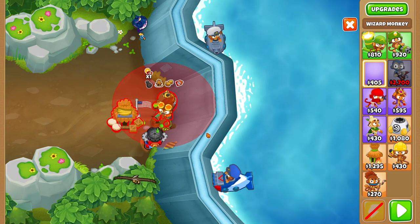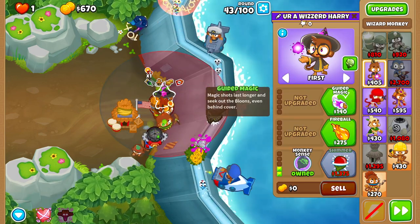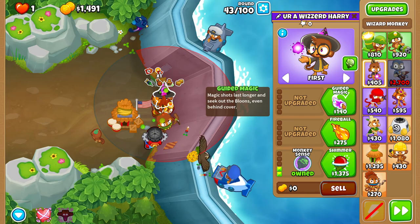Don't place the wizard yet. You're better off not placing it until about round 46, where you should be able to afford the Necromancer upgrade fully. Buying it now just makes round 43 harder, because it's taking the Alc buff from the spiked balls.